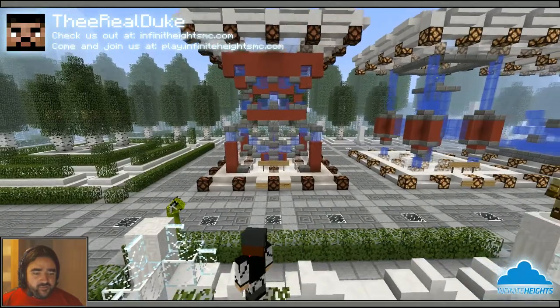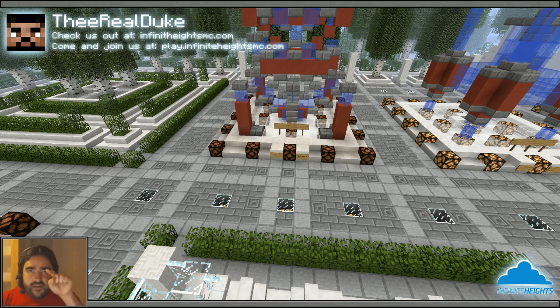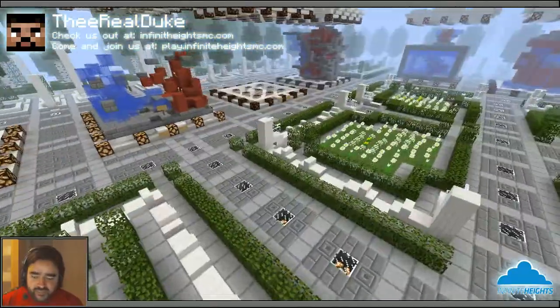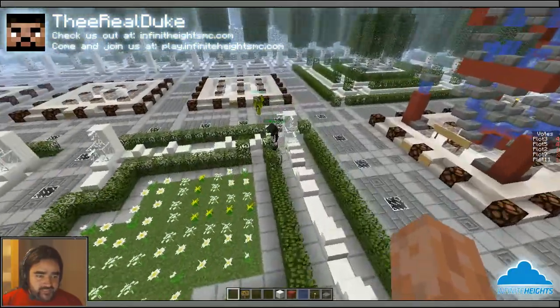Voting system! How did I forget that? Dudes, if you're on the server right now and you're watching the live stream and you haven't yet, do Slash3BC and click on the button under the sign on the lapis block that says to vote. Go cast your vote for the Player Choice Award. It can be any one of the plots that you like. You have until the end of judging to make that happen, so get in there because we're about to get after it.